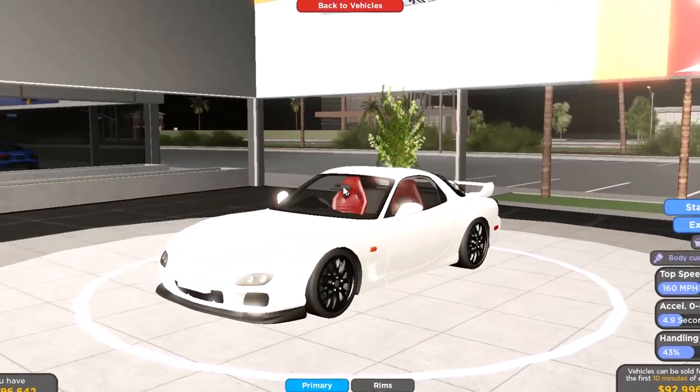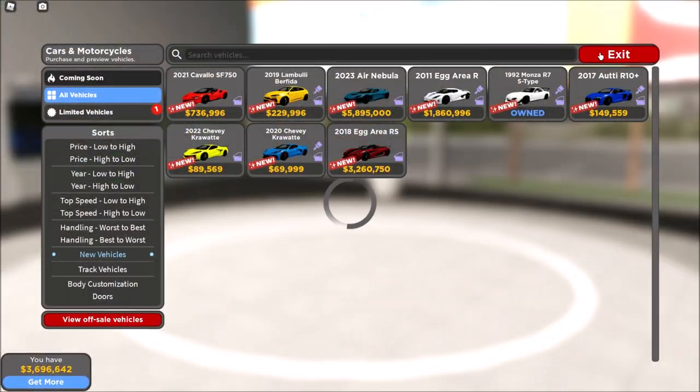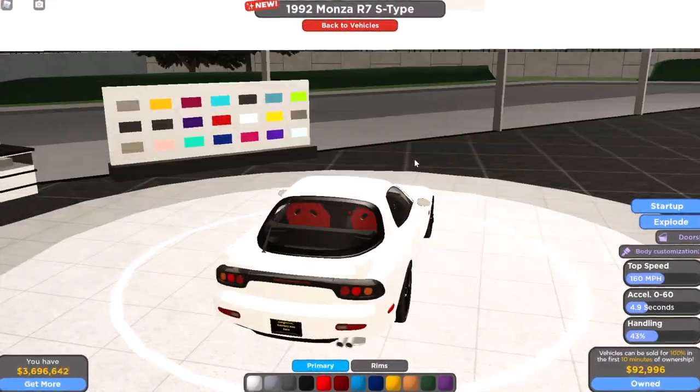The front hood pops and the back hood also, and it has an engine — very cool. And then I have this car — wait, what? How do I have this car? Wait, I only have a Mazda from a Halloween event. Is this from the Halloween event? Can you just buy it?